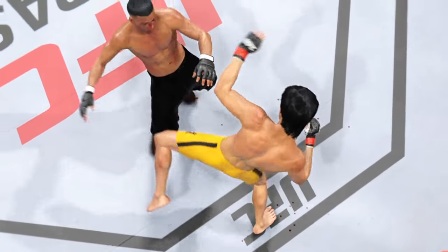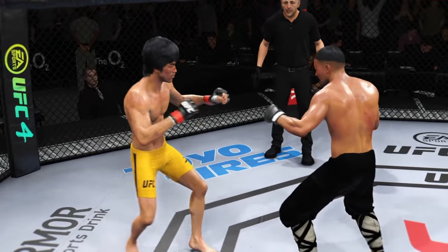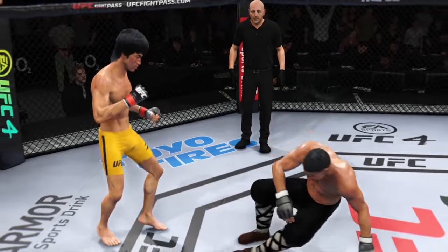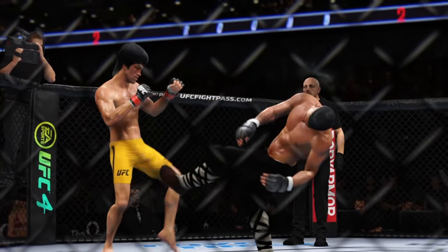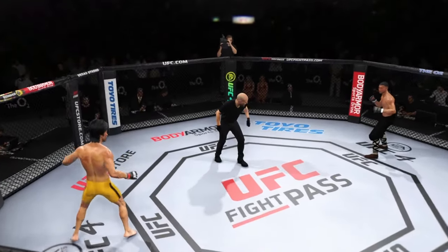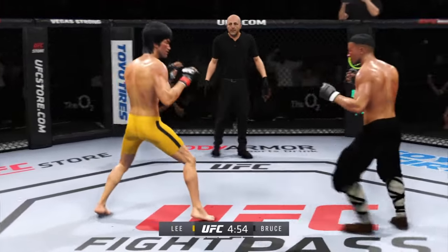A big round for him there — maybe even a 10-8. There was a big knockdown in there courtesy of the kick. He found his spot; he knew there was a weakness. He recognized an opportunity to chase down that head kick, threw it, it landed, and he almost got the finish. Next round is now underway. The previous round — pretty good knockdown, pretty good round, but not the best round. Sometimes that's what you get when you have fighters that are so evenly matched.